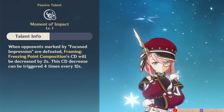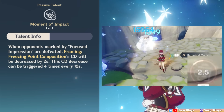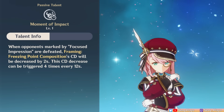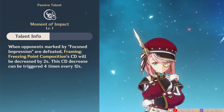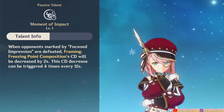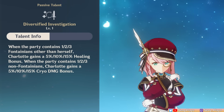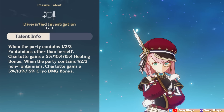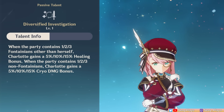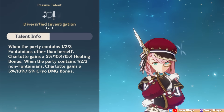For her Ascension 1 passive, when opponents marked by Focused Impression are defeated, her skill's cooldown is decreased by 2 seconds, triggering up to 4 times within every 12 seconds — naturally only useful against easy-to-kill enemy mobs, which can be nice for shorter rotation times. Her Ascension 4 passive is region-based: having Fontanians in your team gives Charlotte a bit more healing bonus, while other regions give a bit more cryo damage bonus — small but welcome buffs.